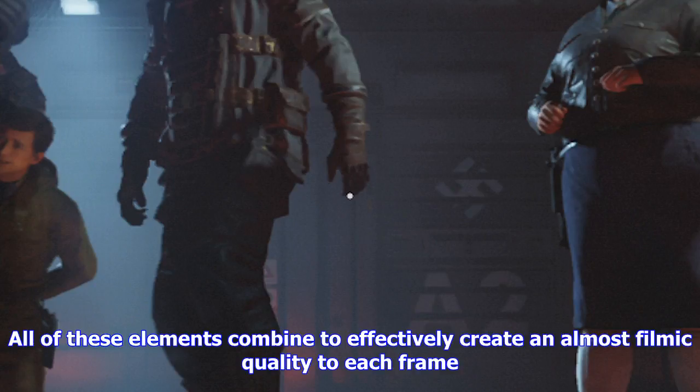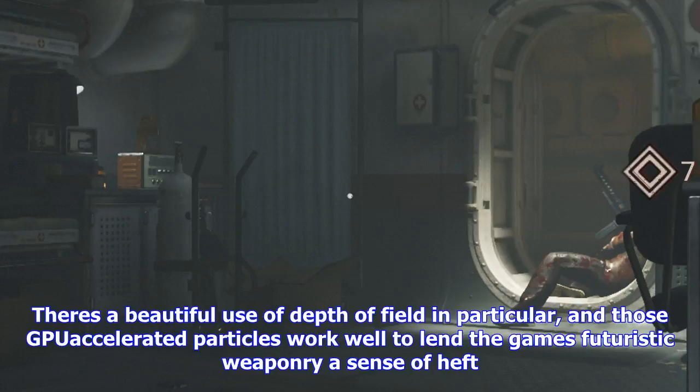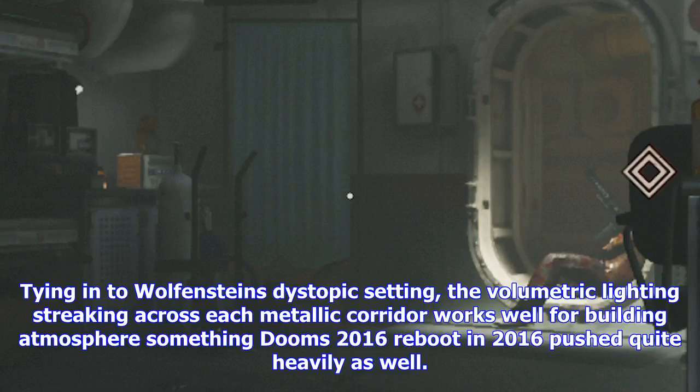There's a beautiful use of depth of field in particular, and those GPU-accelerated particles work well to lend the game's futuristic weaponry a sense of heft. From the automatic machine guns to the laser cannon, each spews out a burst of particle effects with radiosity properties that impress a great sense of impact on the world. Tying into Wolfenstein's dystopic setting, the volumetric lighting streaking across each metallic corridor works well for building atmosphere, something Doom 2016 pushed quite heavily as well. All combined, it creates a bright but often dense and claustrophobic air to each of Wolfenstein II's levels.